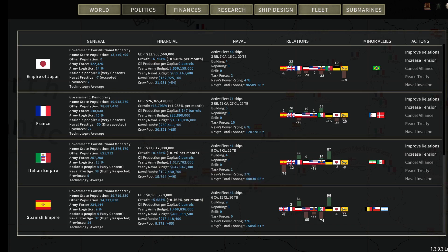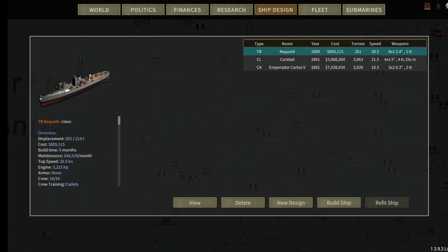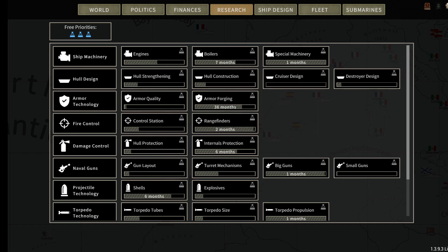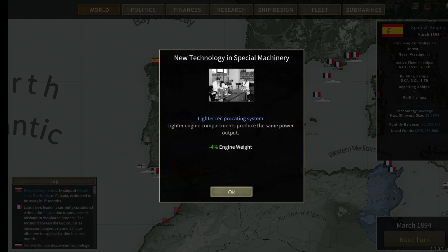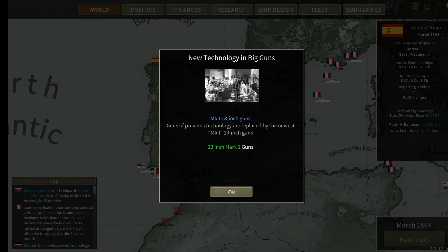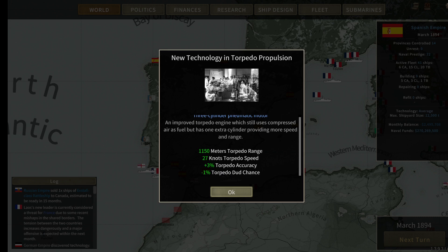Our growth is just at 5.6% — really struggling in terms of growth. We'll advance another turn. We have the lighter reciprocating engine system — negative 4% engine weight. We have guns: previous technology replaced by the newest MK-1 13-inch guns. We also have the 3-cylinder panoramic motor — an improved torpedo engine using compressed air: 1,150 meters torpedo range, 27 knots, 3% accuracy, negative 1% handling. I'm going to tell Chile no this time.